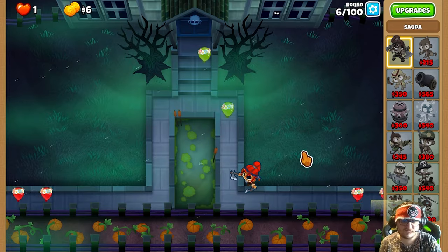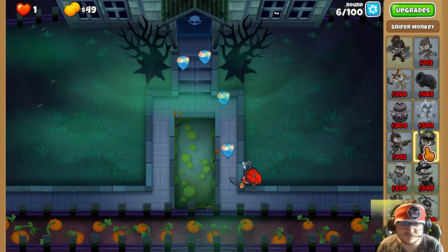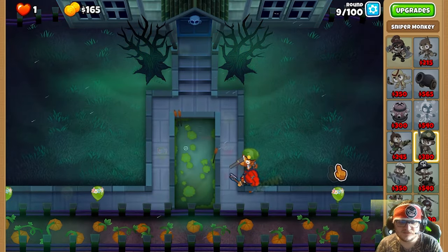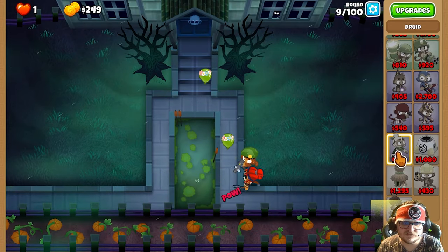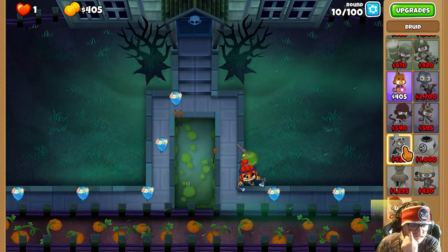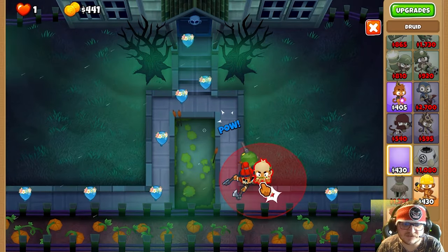I'm gonna start with Zelda of course. Next thing I'm gonna get is the Sniper. Next we're gonna get Dread. Dread is really good to have here — it will help us a lot with the piercing and for the stalling when we're going for the Helipilot as the main damage here.